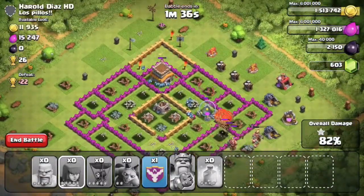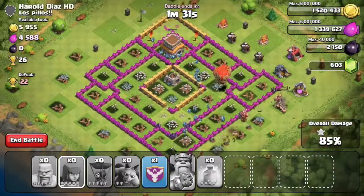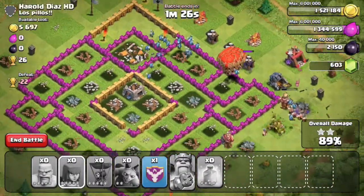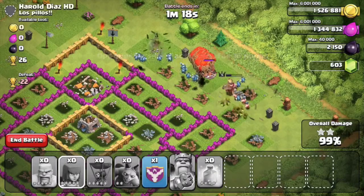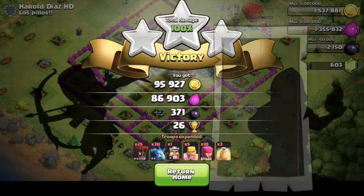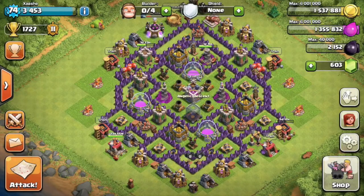All right, so this should be an easy 3-star from now on. Luckily there weren't any clan castle troops in the castle. This is now my second tunnel that I've taken out — this was a bit more challenging than the previous one. But fortunately this guy had two of his air defenses being worked on. And in wars that doesn't work like that — wartime, it doesn't matter if they're upgrading or not, they still work. So yeah, this is my second 3-star and a nice way how you guys can use Balloonion as an attack strategy.